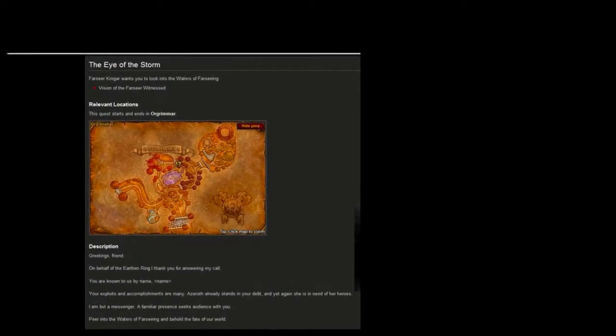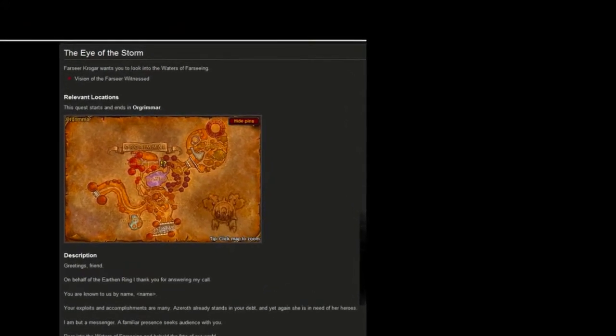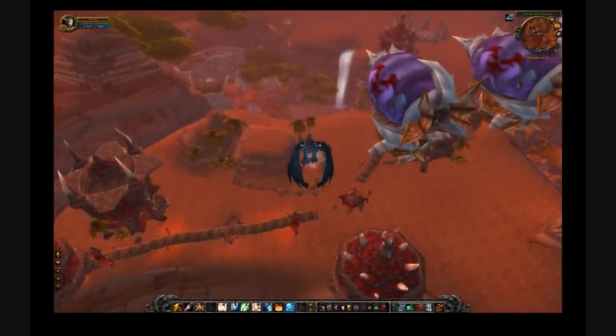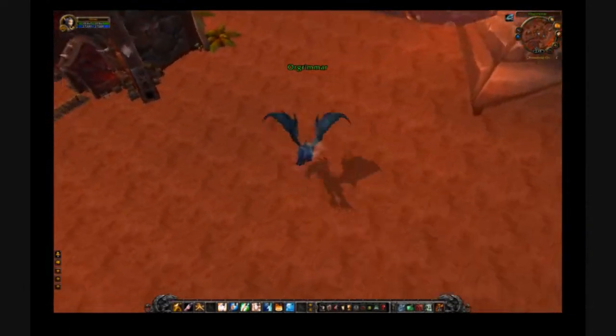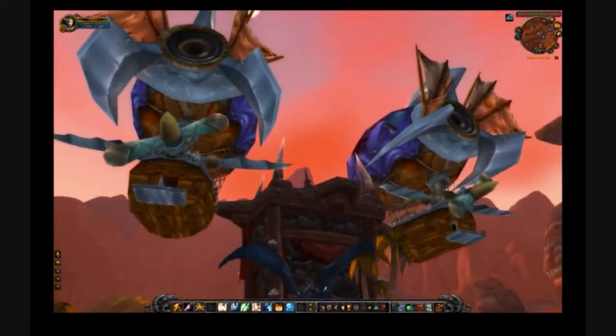But first, in order to get to the Maelstrom, you need to pick up the quest The Eye of the Storm in Orgrimmar. The quest starting NPC is Farseer Krogar. He can be found on the new zeppelin platform in Orgrimmar.